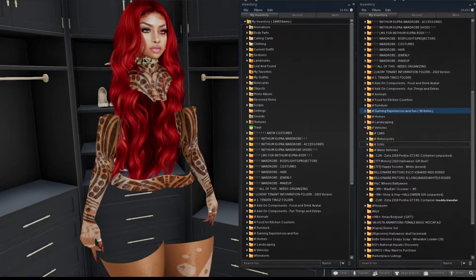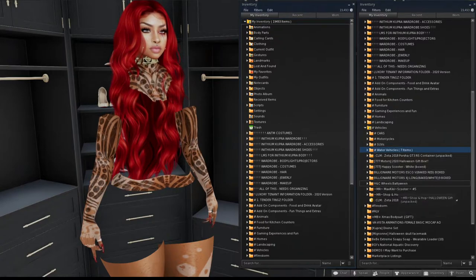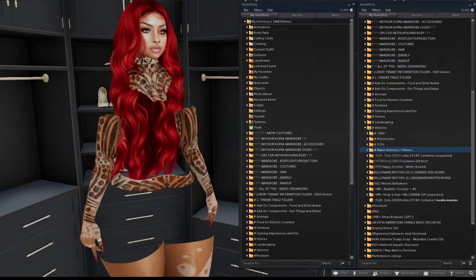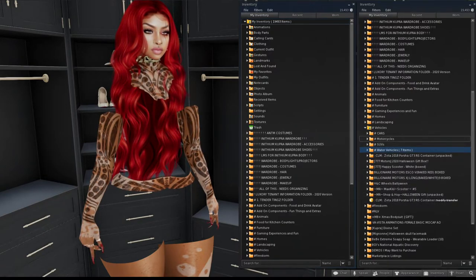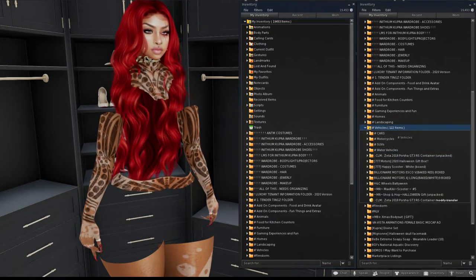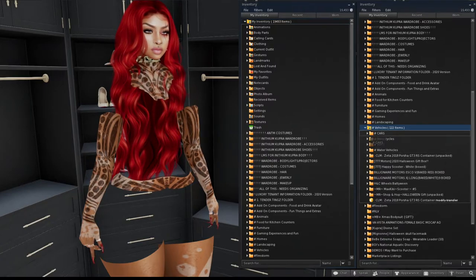There's also a vehicles folder with subcategories for cars, motorcycles, SUVs, and water vehicles, plus a couple of loose items that still need to go into those folders. The goal is to have only folders with hashtags and no items drifting outside of those categories. Everything should be in the correct subcategory underneath the main vehicle folder.